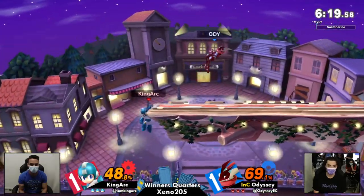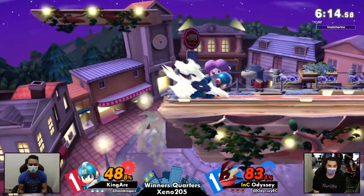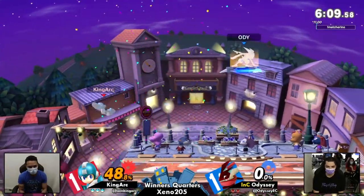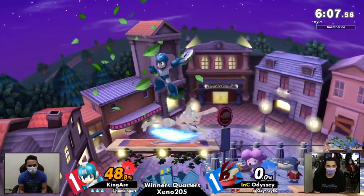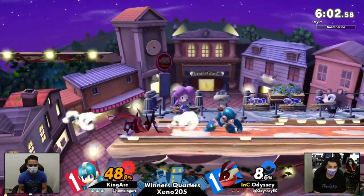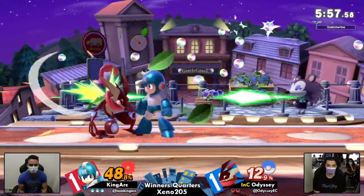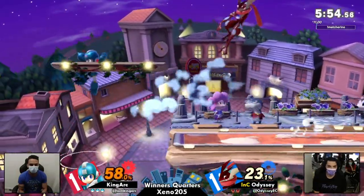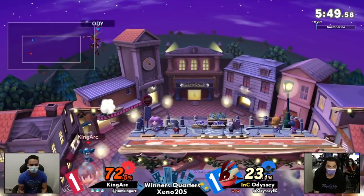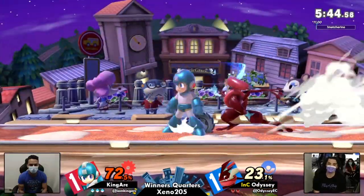Look at this pressure. Being able to hit something nasty is a huge confidence boost. Going back into neutral, King Ark is going to start feeling confident. That Z-drop out of shield into up tilt is going to be an excellent start for him. However, we need to keep in mind it's a similar situation to what we saw in game two. But King Ark has shown in game three that he's been able to handle Adi's aggressiveness quite a bit better.